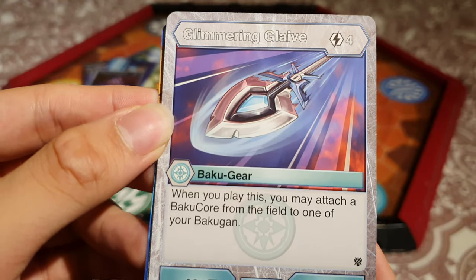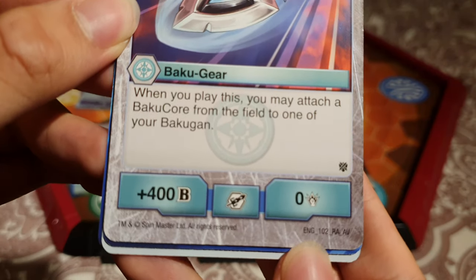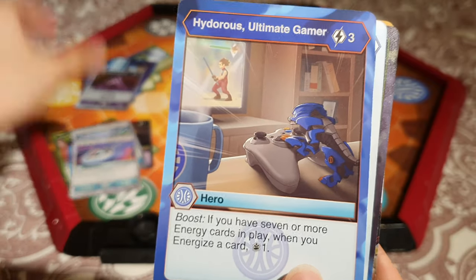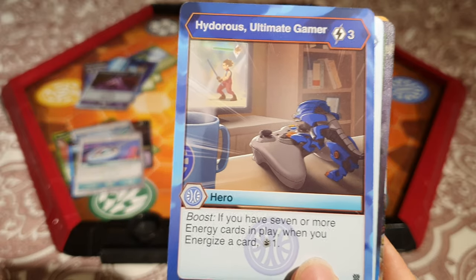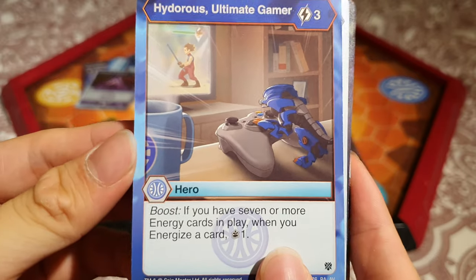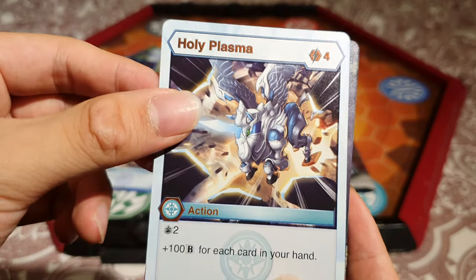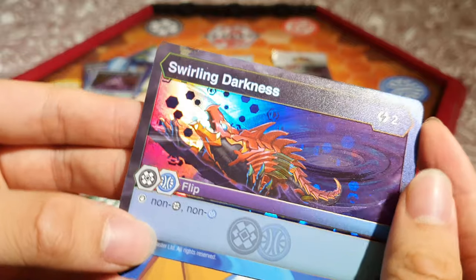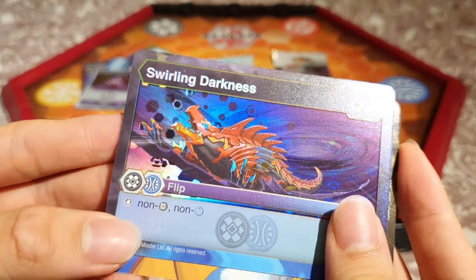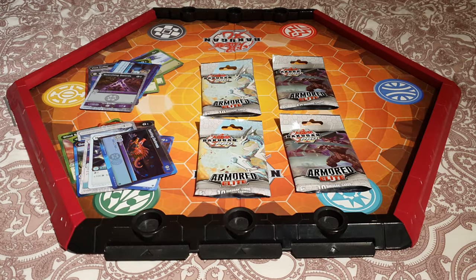Glimmering Glaive — for 4 energy, when you play this you may attach a Baku Core from the field to one of your Bakugan and you get 400B. This is a rare, so that's cool. Hydra's Ultimate Gamer again — now that I think about it, it doesn't seem too good; it's really hard to get 7 or more energy cards because the game usually ends way before that. Holy Plasma — you can play a massive hand deck and play this. Another hex: Swirling Darkness, 2 energy, you stop non-Darkus and non-Haos.